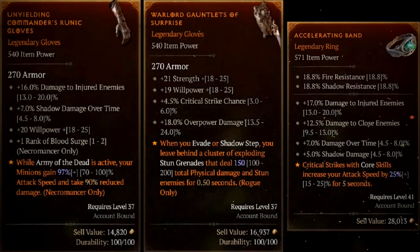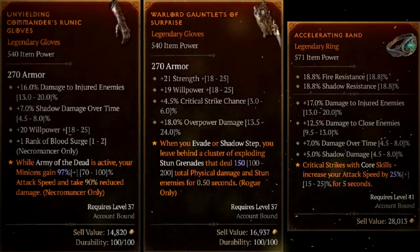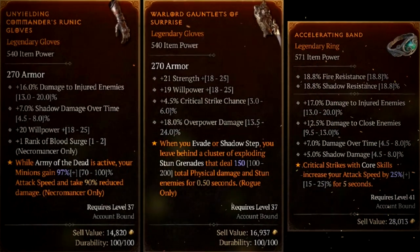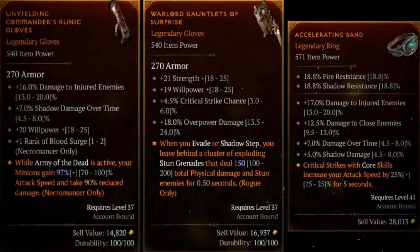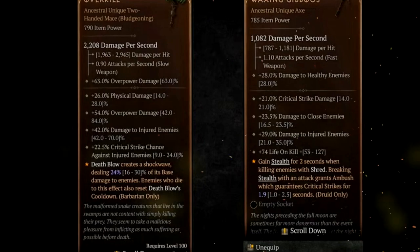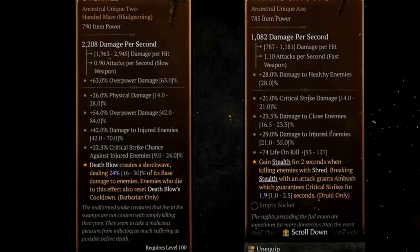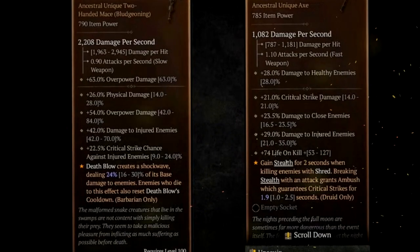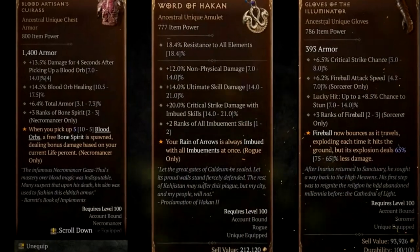Higher world tier difficulties will have better item rewards — world tier 3 will have sacred items and world tier 4 will have ancestral items. Legendary powers are attached to legendary items, each appearing on specific slots. Powers are intended to get you excited about interactions with your build, and there are extremely rare unique items at the sacred and ancestral gear level. Some of those will be items from past Diablo games too.